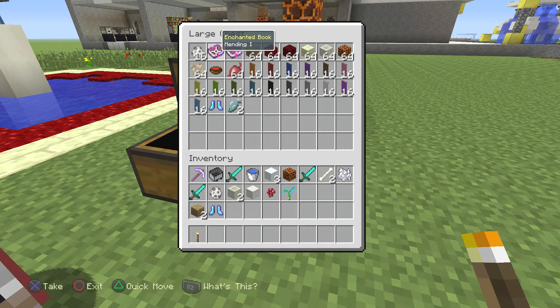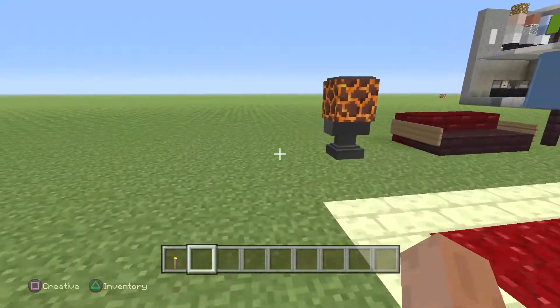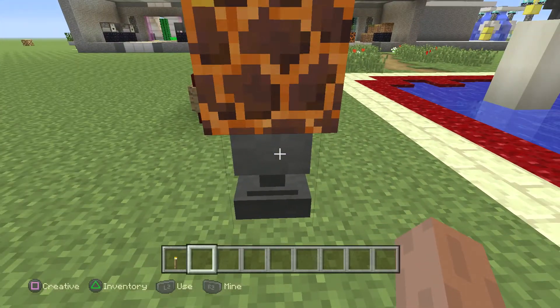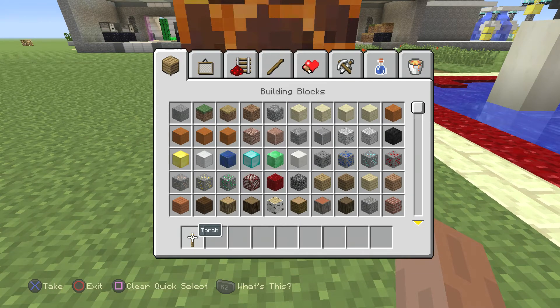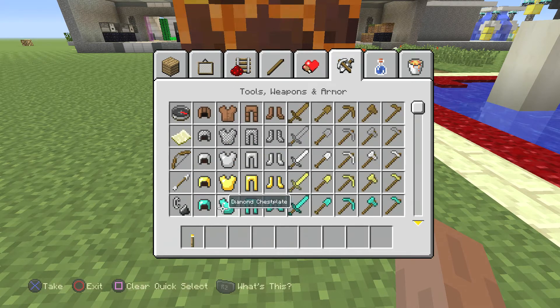We got two new enchanted books. We got Mending 1, which mends an item in your hand — I haven't tried it yet because I've been busy designing things. And then we got Frost Walker 2. The Frost Walker, I guess you cannot make it in an enchantment table — you have to get it with a fishing rod, get it from a villager, or maybe find it in a loot crate. It's supposedly rare and pretty hard to get.